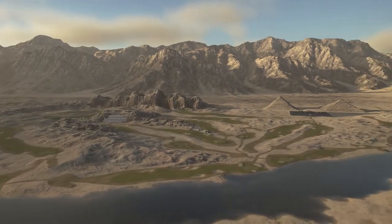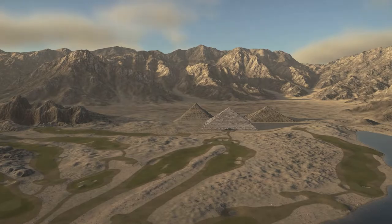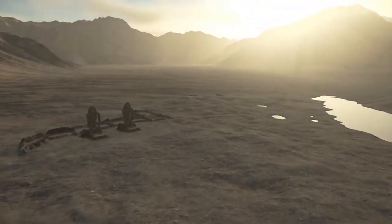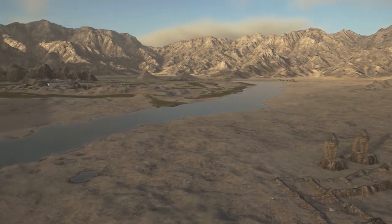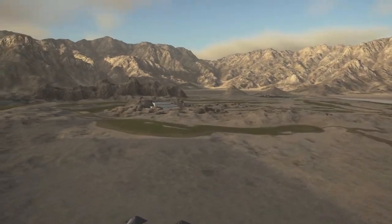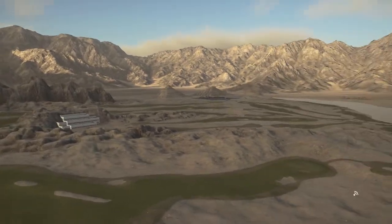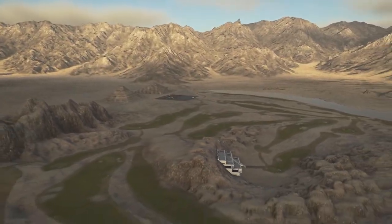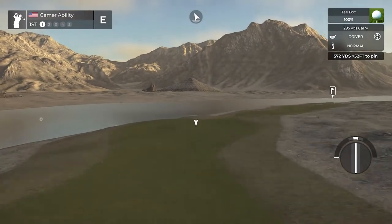Look at this — the pyramid clubhouse there in the back. There are statues over here. I'm not too familiar with ancient Egypt, but it reminds me of Assassin's Creed Origins, which was based in ancient Egypt — makes me want to play that game again. This is such a cool environment with the mountains and everything. Let's get out there and score well.